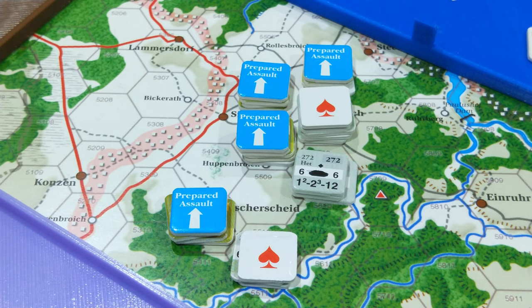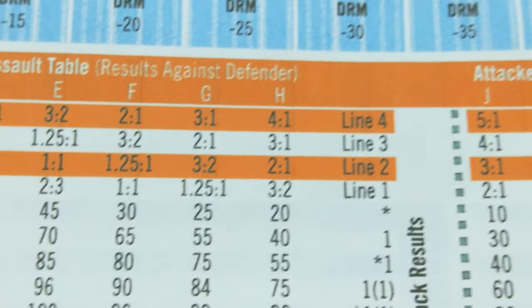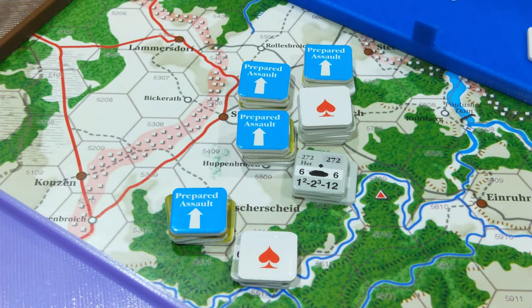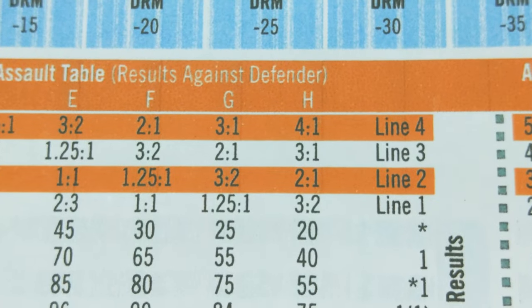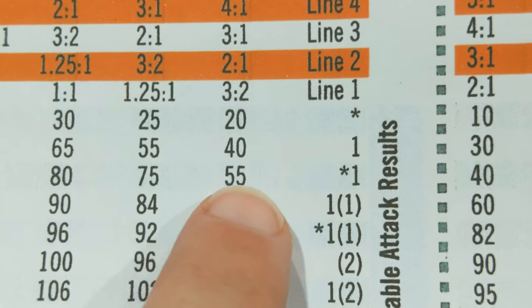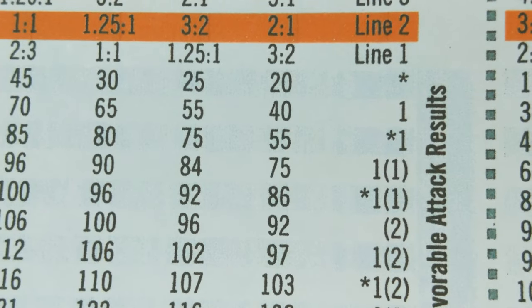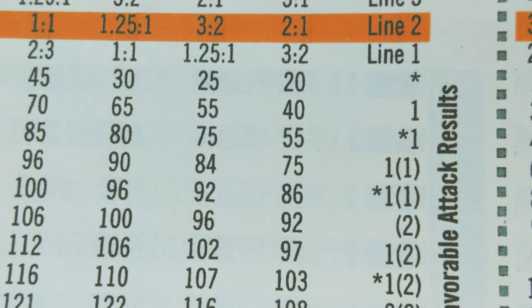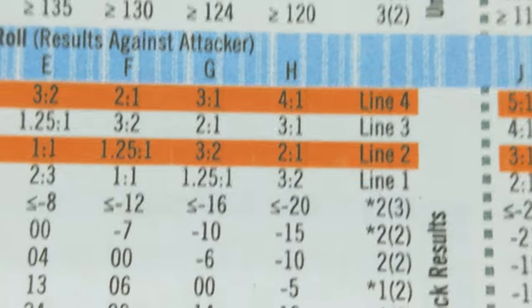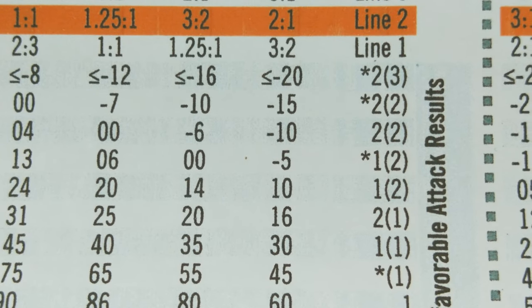We bring up the CRT. We're on line three at three-to-one, which is row H. Rolling the die for the attacker, they get a 64. On row H, 64 falls in the 55-to-74 range — that's an asterisk 1 result. The defender then rolls and gets a 23. Looking up the defender result, 23 gives a 2, 1 result — that's actually really good for the defenders.